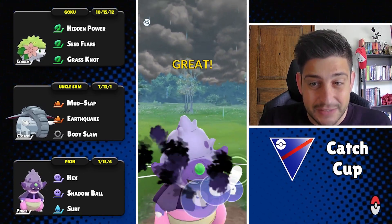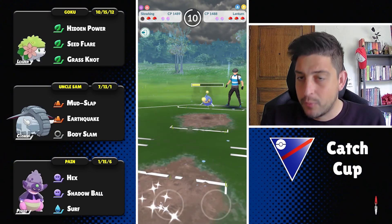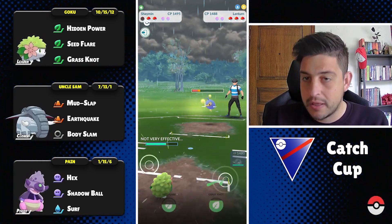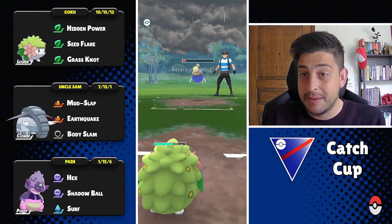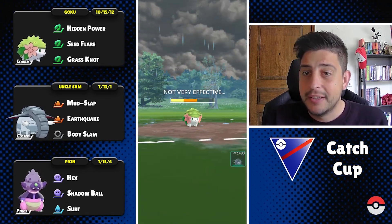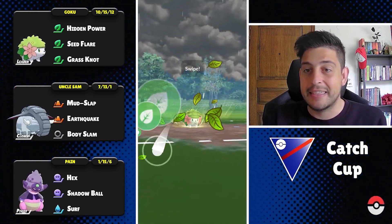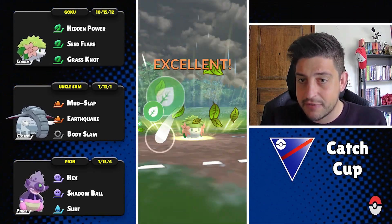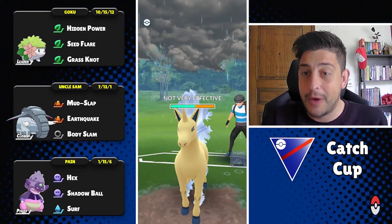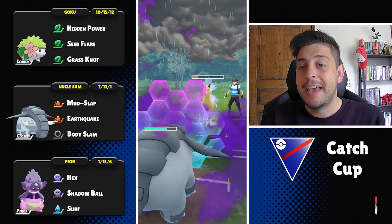Hopefully they just went for Surf, so we have to reach the Shadow Ball. At this point I'm pretty sure we can farm down with our Seymine — saving energy can be deadly, especially with the Seed Flare flex. We're gonna take whatever they throw because we resist anything that Lantern is gonna have.